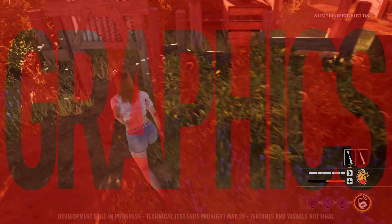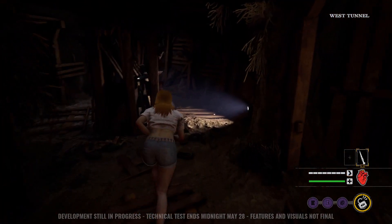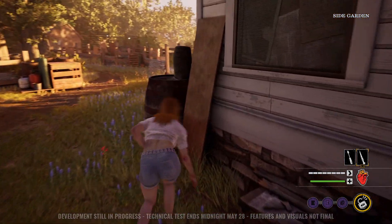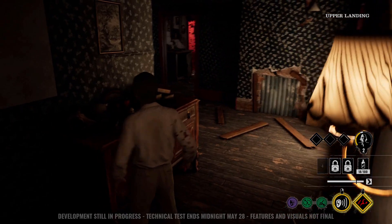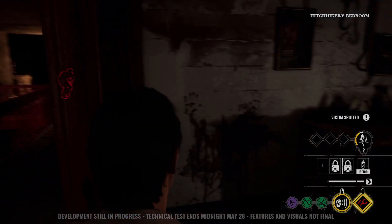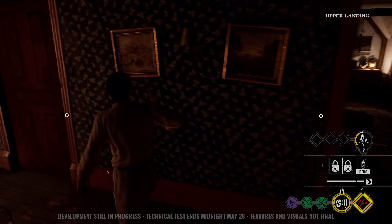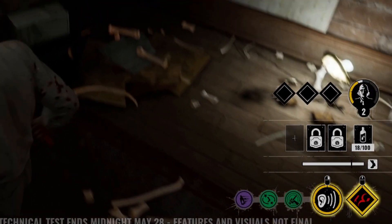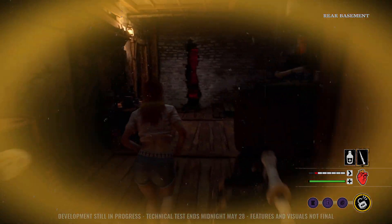The game has been developed using Unreal Engine 4 and boasts some rather pleasant visuals. The environments are the real standout — good use of lighting emphasizes the claustrophobic basements, where steam and dust particle effects are dimly illuminated by minimal light sources, guiding you to pathways and items of interest. This is contrasted with the scorching Texas sun should you make it outside. The locations and attention to detail are impeccable — the developers have really managed to bring this disgusting family house to life, with human remains, blood, and presumably decades of filth from wall to wall. Character models are passable, maybe lacking finer details like skin pores and realistic hair, and there's some stiff facial animation and jerky character turning that hold the game back from full immersion.